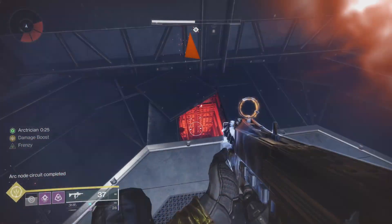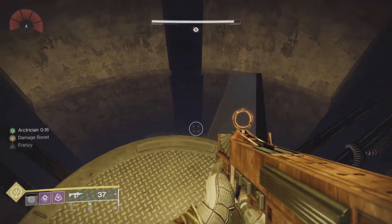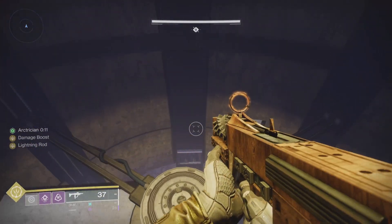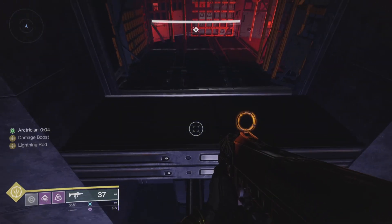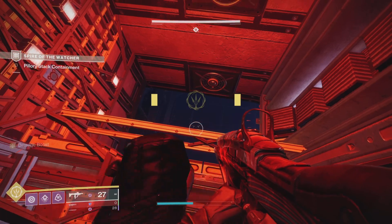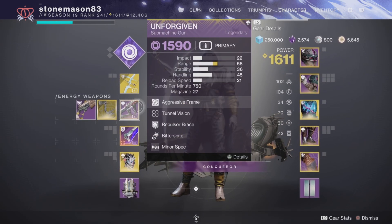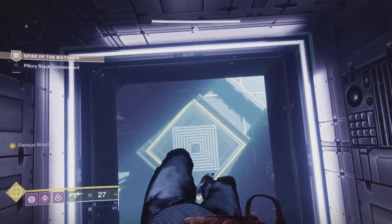I also have Vortex Grenades with Echo of Undermining, and finishers give me invisibility. For this section, I switched off my Aklus weapon loadout and put on Trinity Ghoul, because as you're descending the spire and standing on the beams, all the ads and goblins are just sitting ducks — they can't shoot you from where you are up high. If you get Lightning Rod going with Trinity Ghoul you can just kill them all really fast without worrying about them at all.